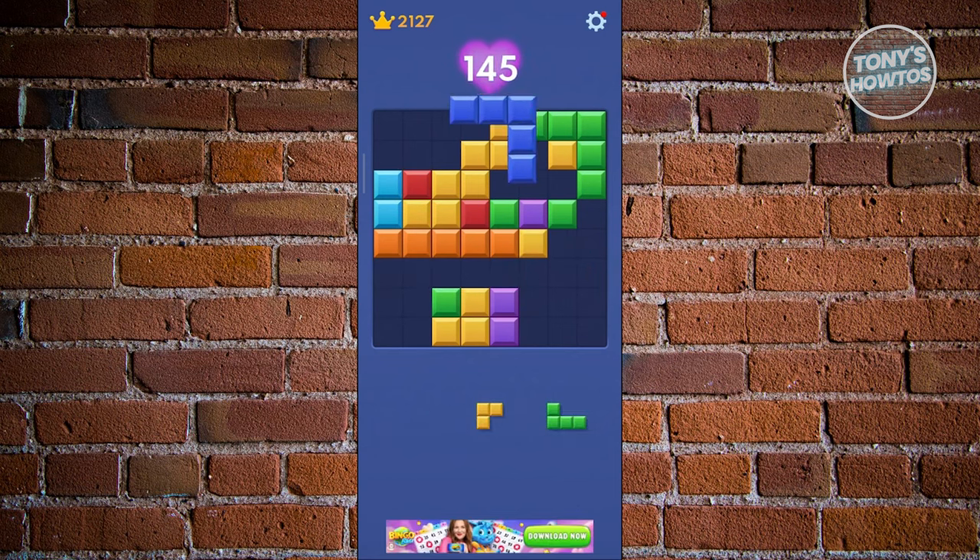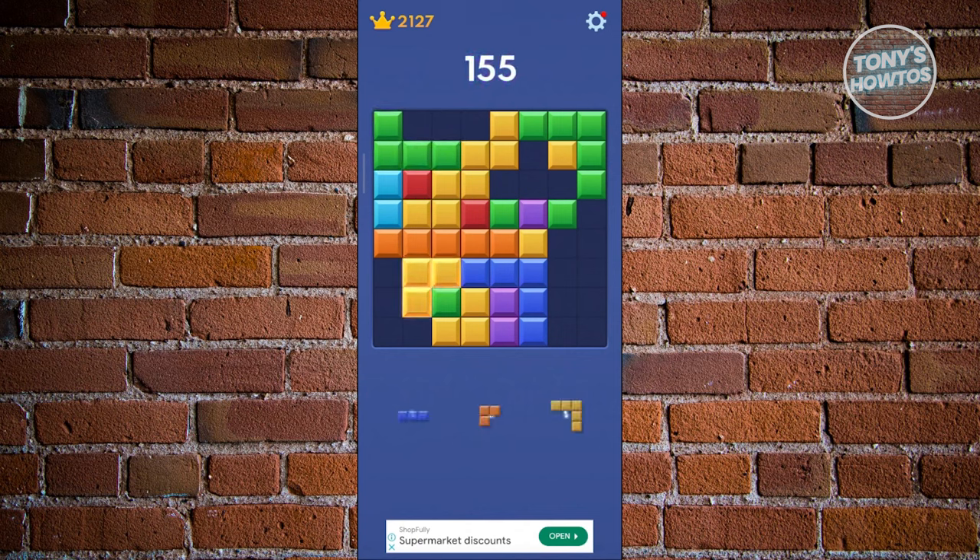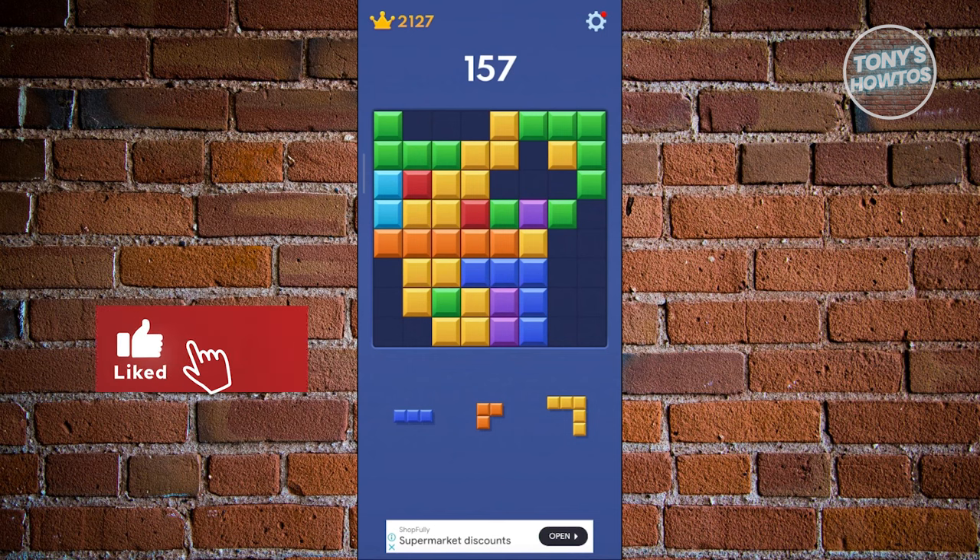Let's go ahead and add a bit of shapes here. Make sure to occupy the least amount of space and do not leave weird gaps in your board. Those are the tips to get a super high score in Block Blast. If you found this video helpful, hit the like and subscribe button and watch our next video.